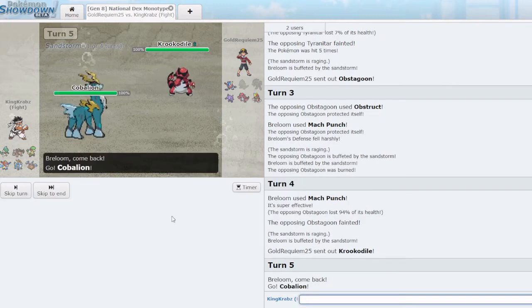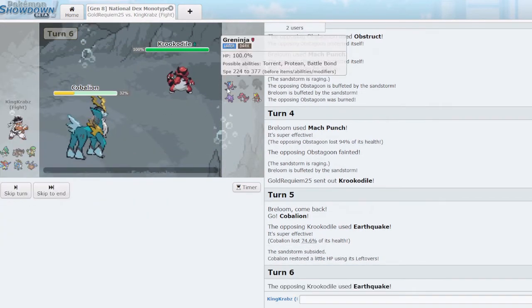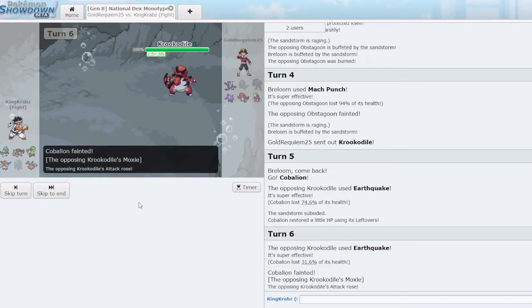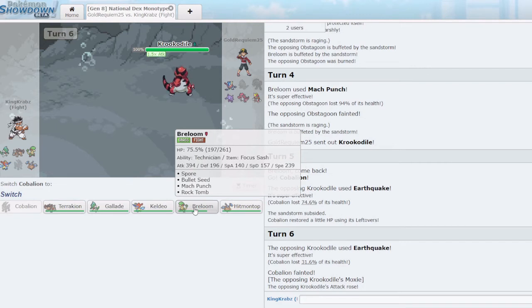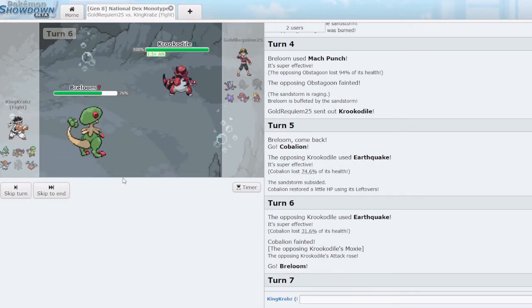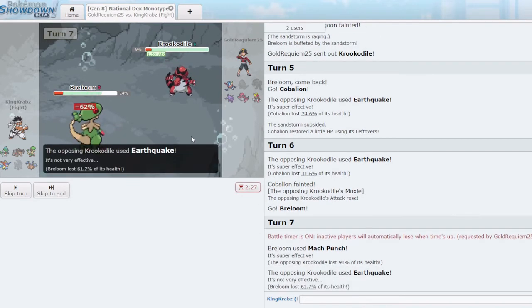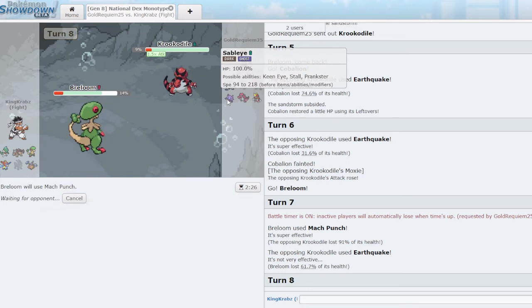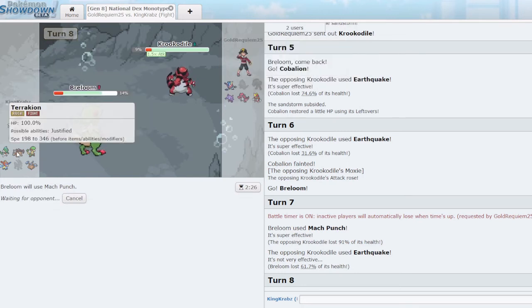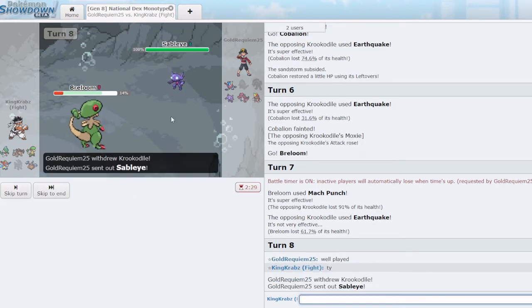I don't necessarily mind losing Cobalion to Earthquake Crocodile because I can bring in Breloom afterward. I live Earthquake quite nicely and Mach Punch just misses the KO. Both Bisharp and Greninja take quite a lot from Mach Punch. I'll play it — the reason I didn't stay in earlier is I didn't want to be minus two defense. I risk the Spore here — perfect. That's just what you want to see. This doesn't guarantee anything, but it does let me get Keldeo in and start clicking Hydro Pump if they stay asleep.